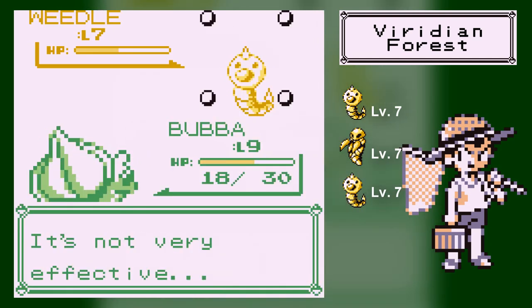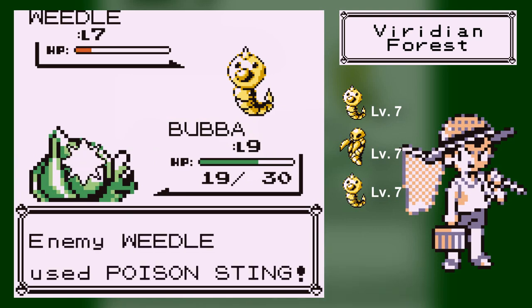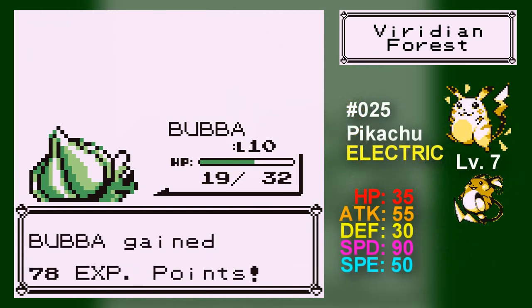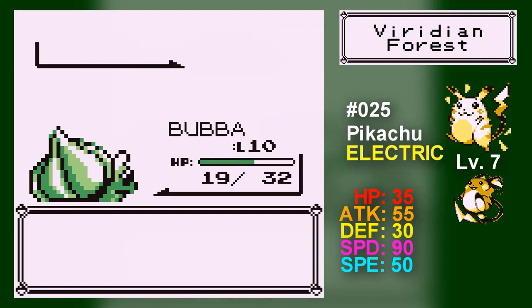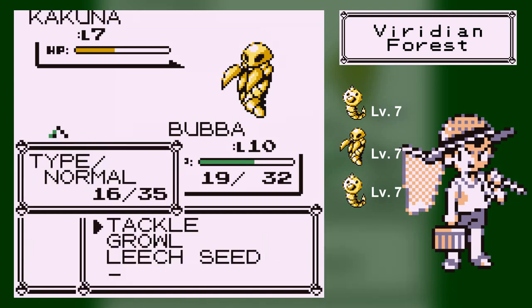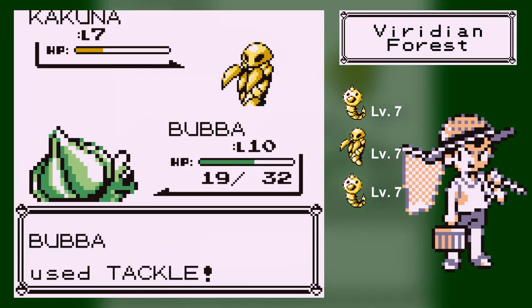Metapod and Kakuna, while they are the evolutions, Caterpie and Weedle evolve so quickly that there's no point in trying to catch the evolved version. They don't learn their good moves that way. I recommend just catching the pre-evolutions. There's also a 5% chance of encountering Pikachu in this area — Pikachu's pretty good, he's fast and has good moves, but the problem is he evolves through a stone. Evolving through a stone means you need to find a certain stone, use it on the Pokemon, and it will evolve. The problem is you'll miss out on a lot of good moves through leveling, so I try to steer away from stone evolutions.